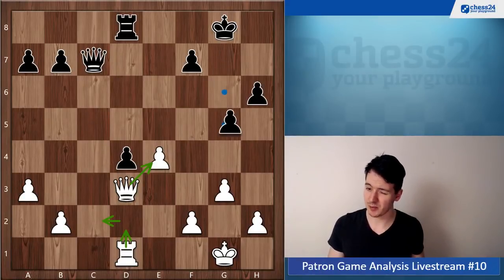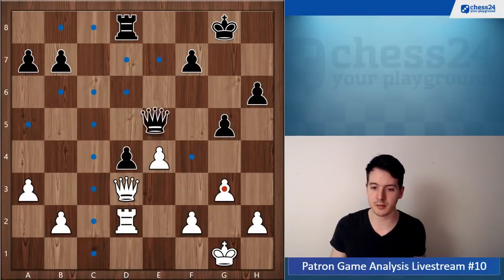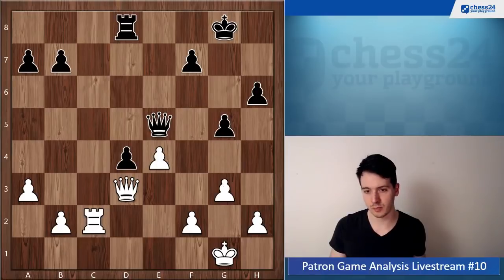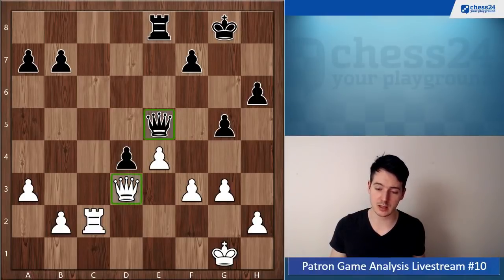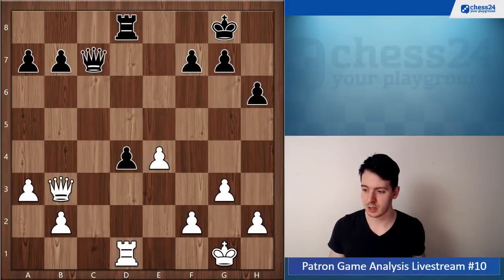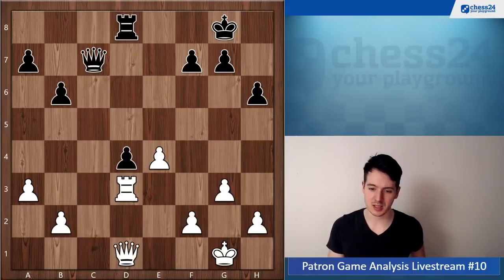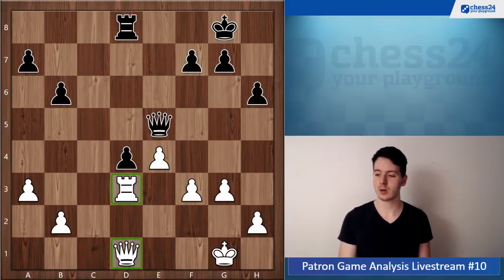Black will probably play something like g5 to stop you from going f4 and to put his queen on e5. Rook d2, queen e5, rook c2, rook e8. You can play f3, and here it seems like both sides really cannot do much — both queens are quite well placed and this should just result in a draw pretty much. After rook d3 your position remains equal, but this looks a little bit less natural — your queen is less well placed on d1 than on d3.